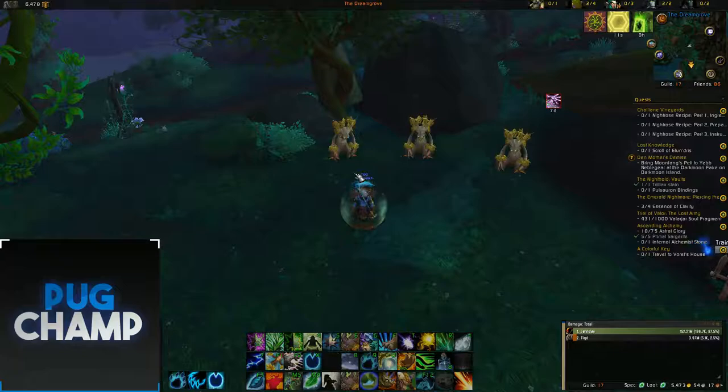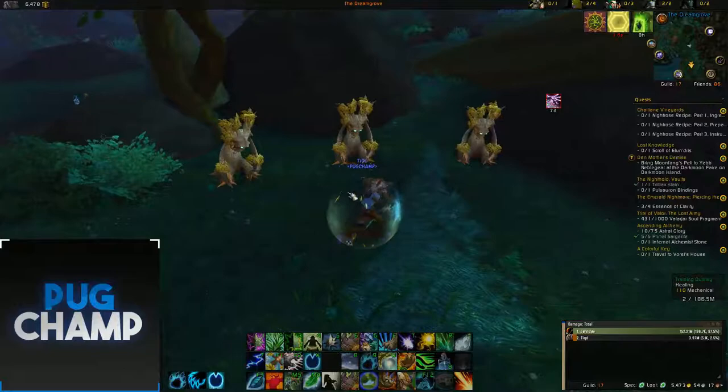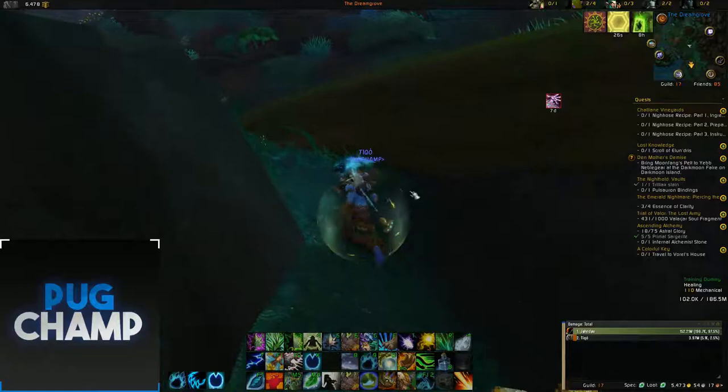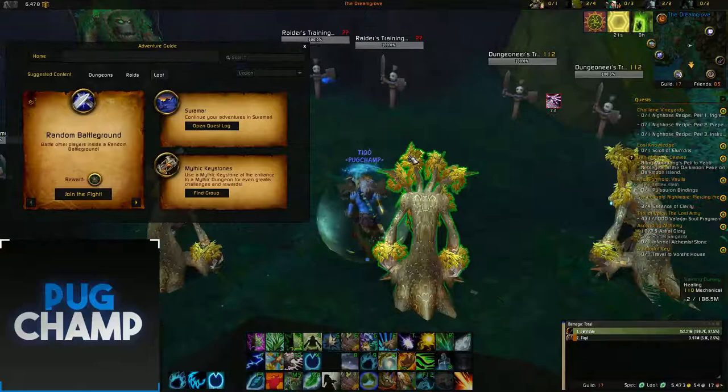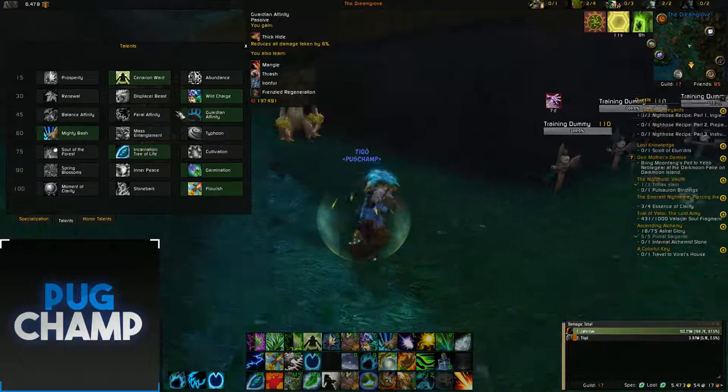Hello everyone and welcome to this free guide I'm going to be doing on Resto Druids. First I'll be going through the talents and what to do gameplay wise, and then I'll be showing a few clips of me in actual arena showing the stuff off. Most of this will work between about 1.5 to 2k, but above that most of it won't be needed and you'd have to use your own kind of stuff. I've done this up to 2k and it works quite well, but obviously when you get higher people are much more aware.